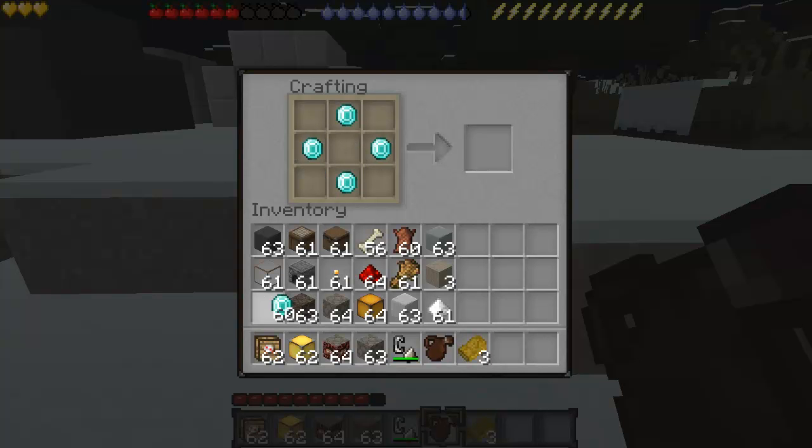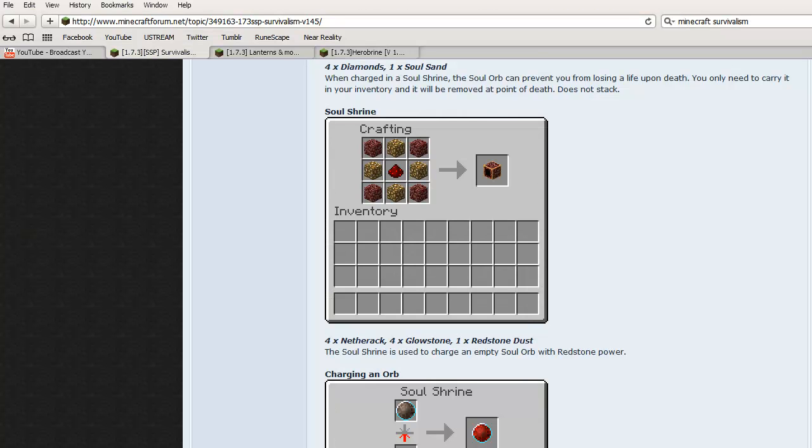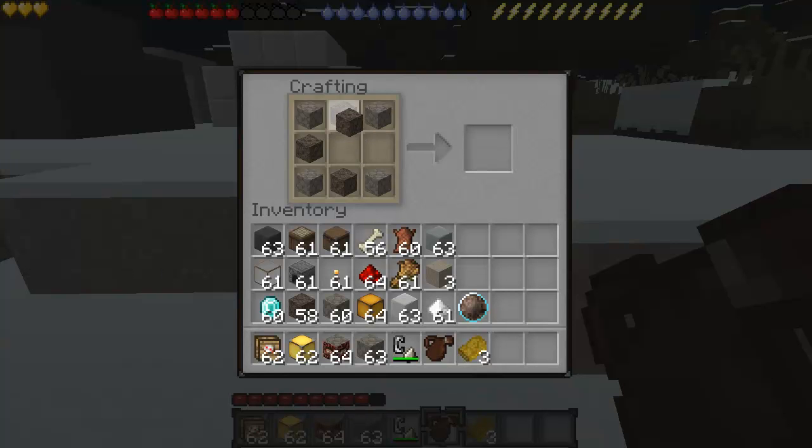To make the soul orb, you need four diamonds and soul sand — that is an inactive soul orb. To make the soul shrine, you need one piece of redstone, netherack in each corner, and soul sand in a cross shape. I forgot about the glowstone — it's glowstone and redstone. And that makes a soul shrine.